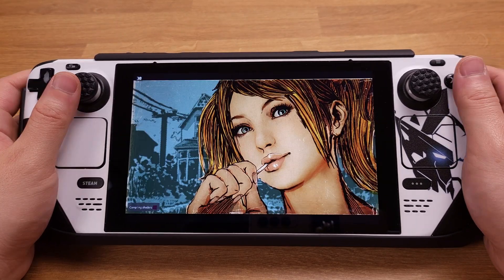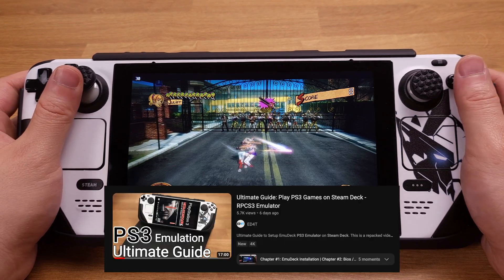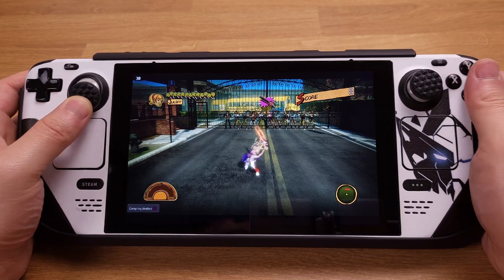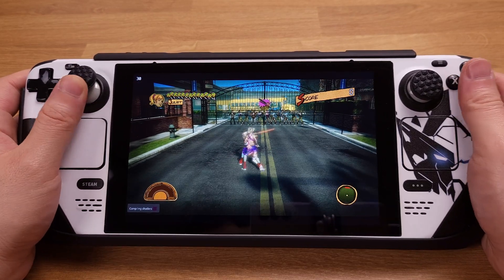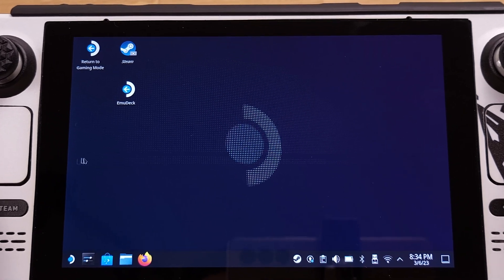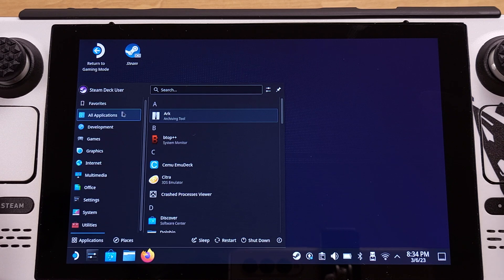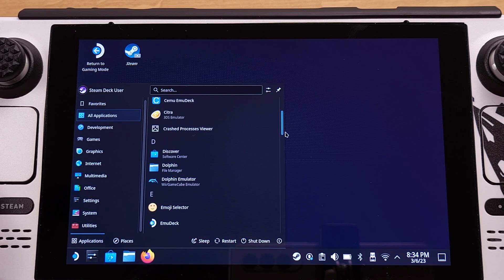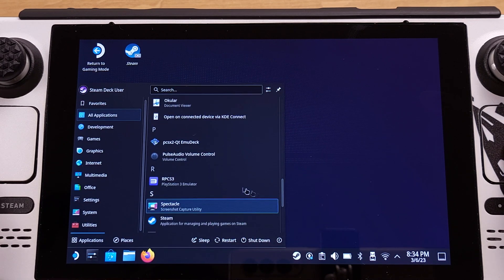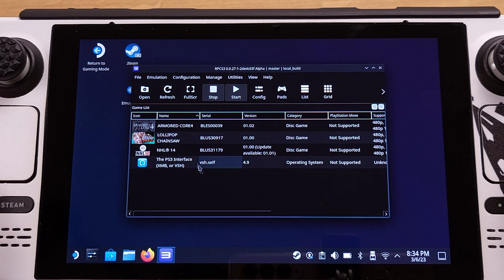If you need to install PS3 games on your Steam Deck, I have an ultimate guide for PS3 emulation on my channel — please check it out. I'm assuming your Steam Deck has already satisfied all the previous requirements. Now let's make it work. First, go to the Start menu from Desktop Mode, then All Applications, then look for RPCS3 PS3 emulator and click to open the emulator. From here you should be able to see all your PS3 emulation games that have been installed on your Steam Deck.